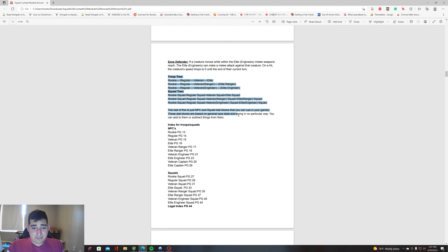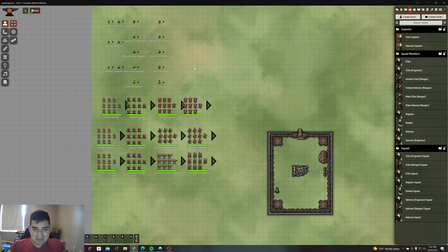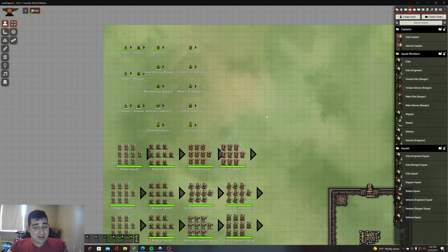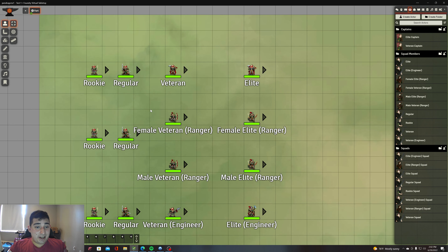Here is a troop tree. This troop tree represents how you can level these soldiers up. In Foundry it's all done for you — download the module and it's good to go. A rookie can evolve into a regular, a regular can evolve into a veteran and elite, and each of these stat blocks is all ready to rock and roll.